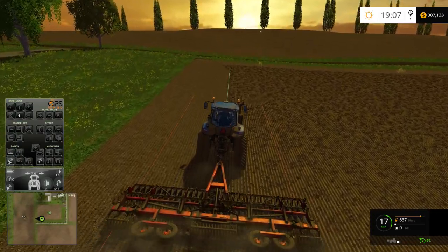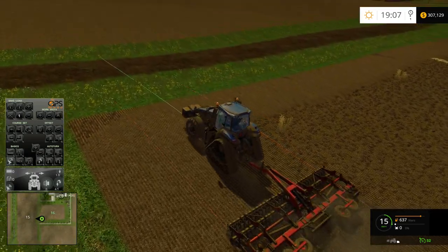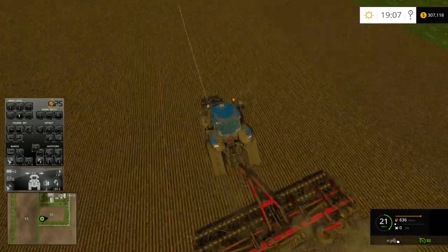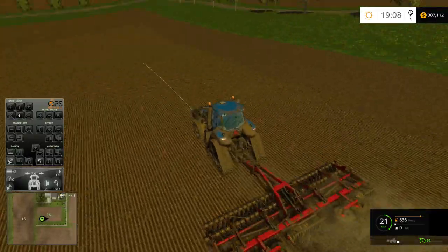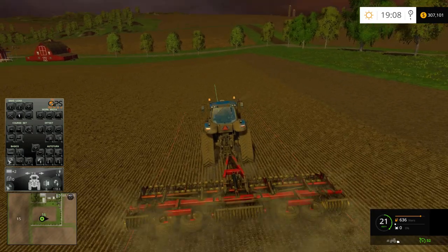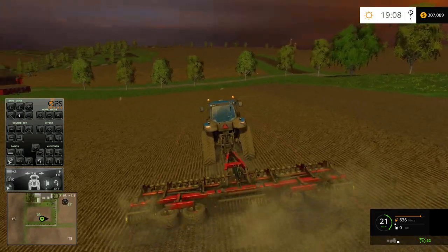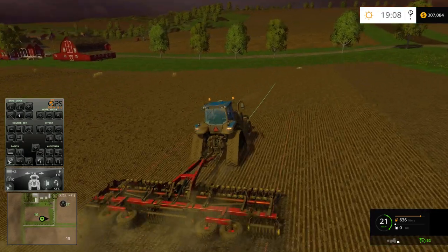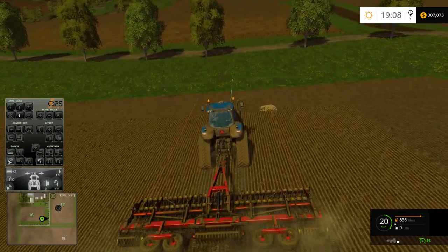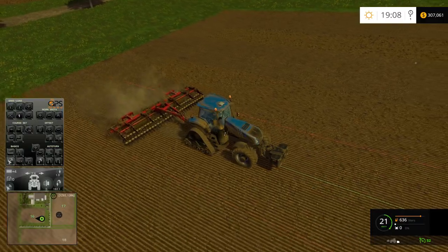One of the really interesting things about Väderstad as a company is that they actually count every single seed they put in the ground — not the company, but the seeder itself will count every single seed that goes into the ground. So you know when your seeder skips a seed and doesn't place one down. You can actually readjust for it or fix things along those lines. It is very impressive stuff.